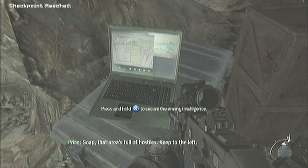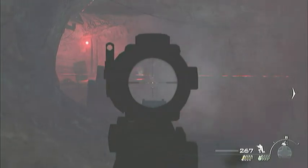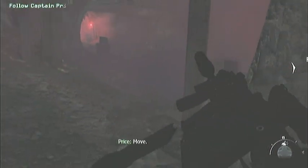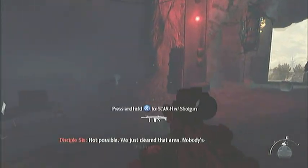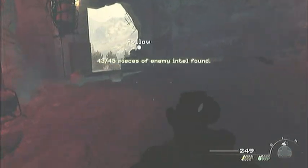Soap, that area is full of hostiles. Keep to the left. Let's go. Disciple 9, your rear guard just flatlined. Not possible. We just cleared that area. Nobody's that good. Approach on plane, right? We're going to use the security channel to translate credentials and men.